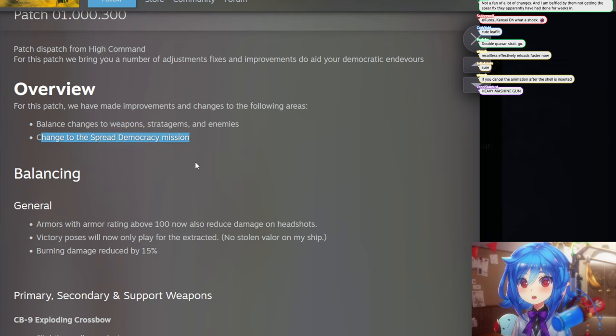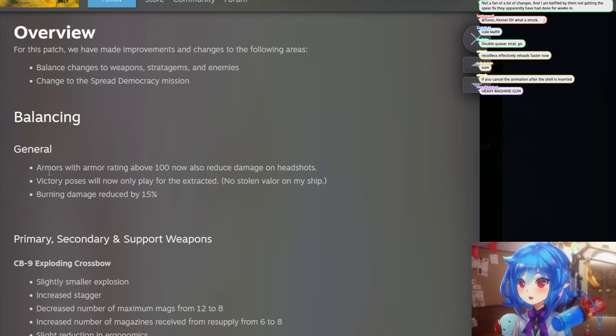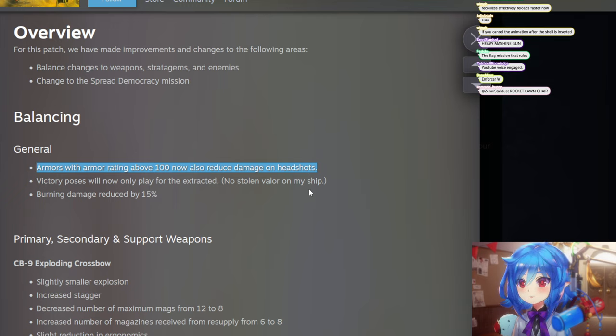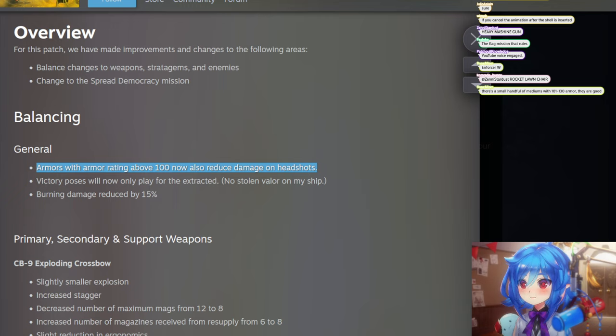No, that's the flag mission. Armors with armor rating above 100 now have reduced damage on headshots. That's really good. I wonder if it'll affect — like, can a hunter jump on you and still one-shot you with a headshot? This will be really good if they can't, because right now I think heavy armors kind of suck against bugs. Mobility is king against bugs, or just in general.